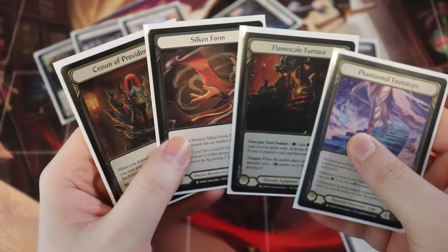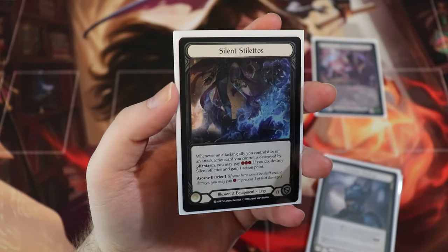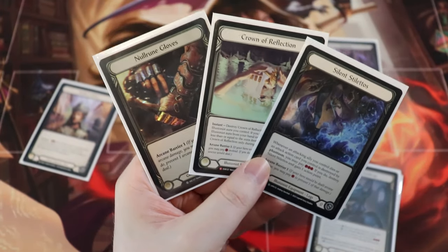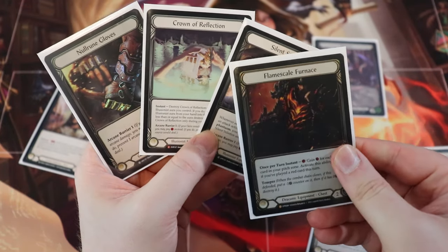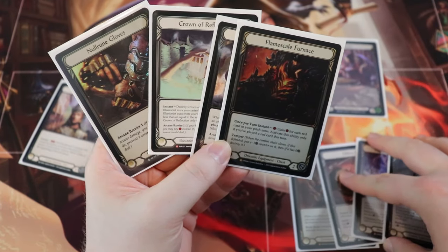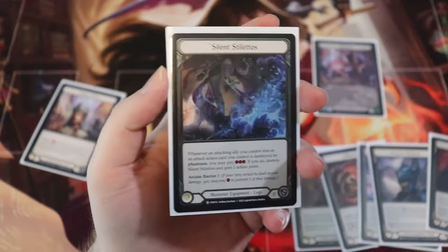This is our standard loadout. You could go with an Arcanite Skullcap if you want that extra block, but I really like the versatility of this loadout. If you're running up against a wizard like Icelander or Kano, the Silent Stilettos, Crown of Reflection, and the Null Ruin Gloves are all great because they give us a certain degree of arcane barrier. We still want to have the Flamescale Furnace because it's just really, really good for generating resources and for pitching to generate those ash tokens — because in Flesh and Blood, you cannot pitch unless you have a reason.